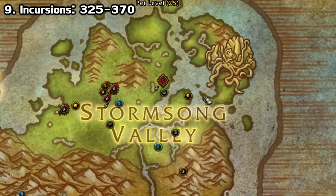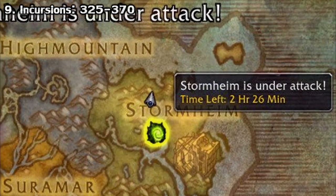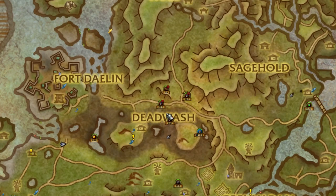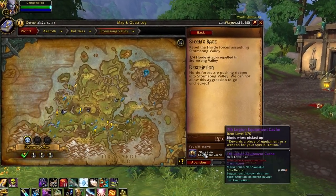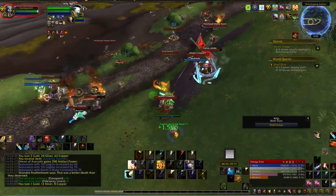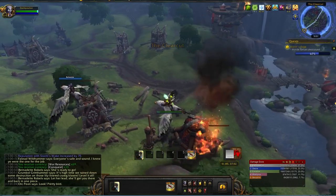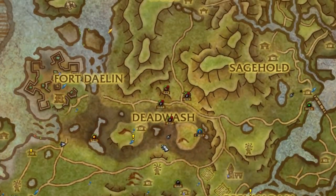Next we have another new feature with patch 8.1 — Incursions. If you played Legion, you may remember these as the old demon assaults. Basically, every 19 hours, one of the 6 zones spread across Kul Tiras or Zandalar will go under siege by the enemy faction. Special incursion world quests will pop up, and if you enter the zone you'll get a quest to complete 4 of them for extra rewards, again scaling with your i-level. The highest it goes is i-level 370 as of this video. They're about 20 minutes in length for the whole thing, and are also doable by characters under level 120 for some quick XP if you have alts you're looking to level.